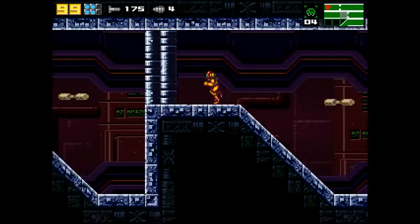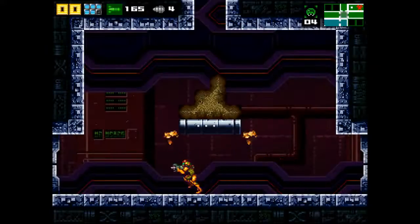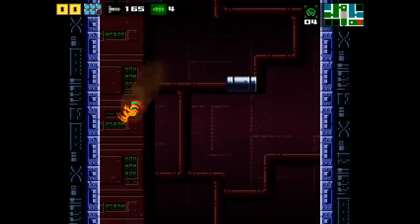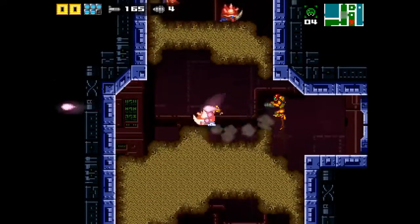Speed booster through here. Missile through here. Don't accidentally use super-missiles. Alright, let me see. I gotta go up and around to get out of this area. Oops. And once I loop around, I'll be back into where I need to be.